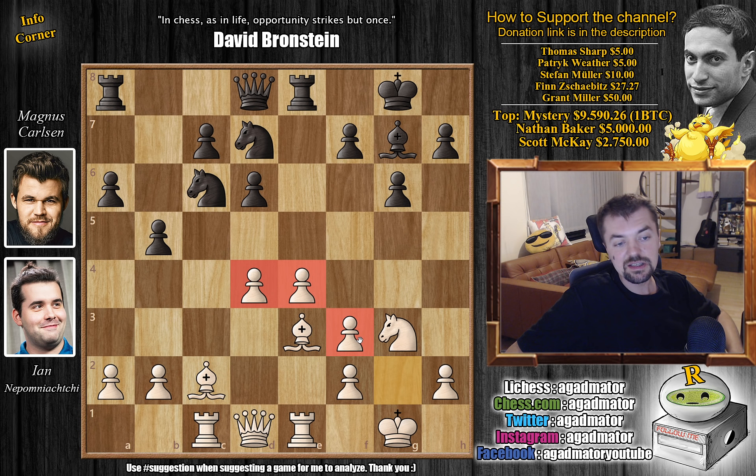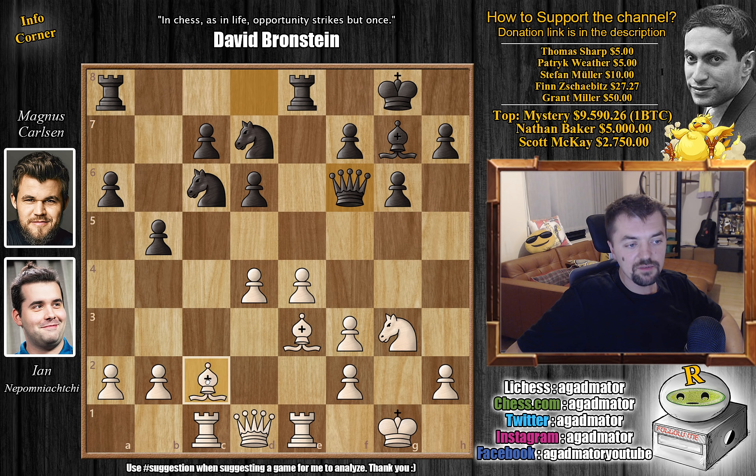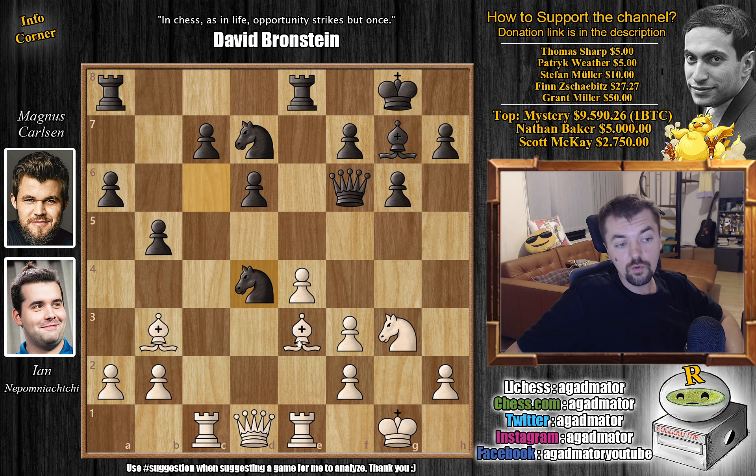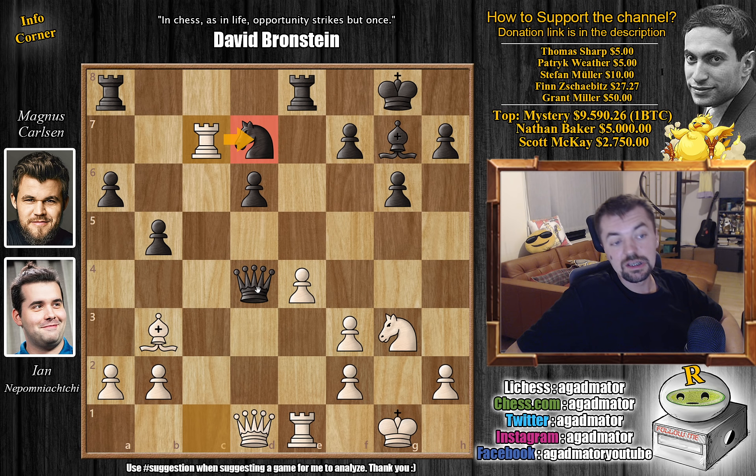If there's going to be an attack on the king's side, then it can be considered a weakness. So here Magnus goes in with queen to f6, adding another attacker to the pawn. And Nepo defends it via bishop to b3 — not really a tactic, just saying: if your knight moves, I'm going to capture your c7 pawn. But this is exactly what Magnus goes for. We have knight captures on d4, bishop captures, queen captures on d4, and now rook captures on c7, putting pressure on the knight.